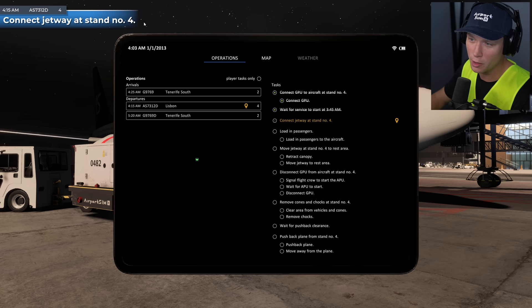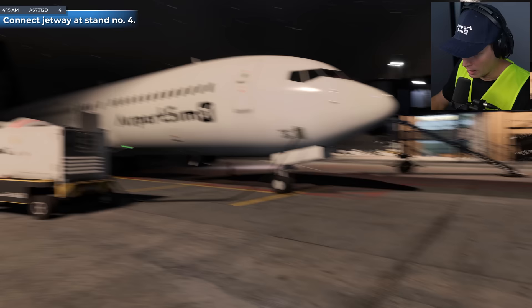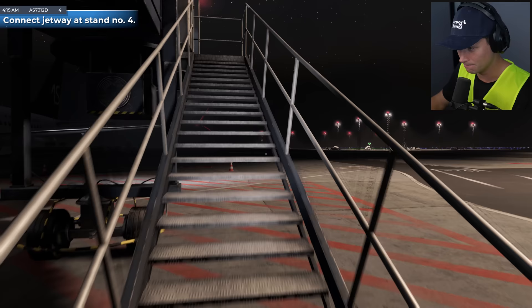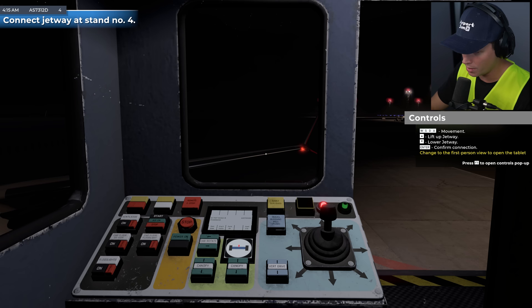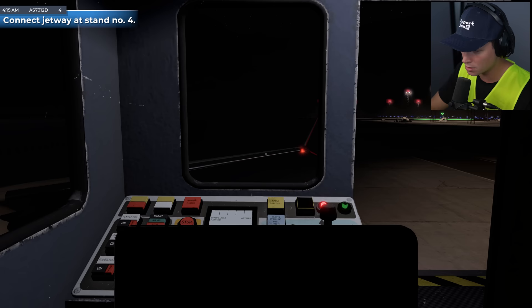Checking our tablet - we can see in the top left that GPU connection is confirmed, we're good to go. Next up: connect jetway at stand four. That's a little bit concerning - I didn't do the tutorial for this.